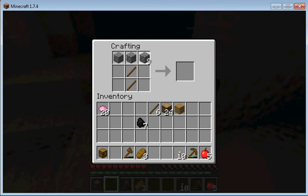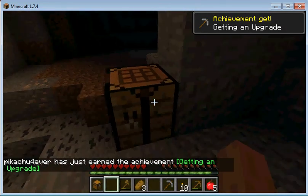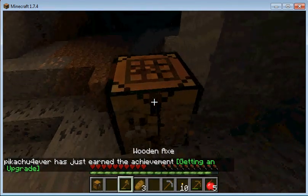Cobblestone pick. Get an upgrade — let's go mine this iron.